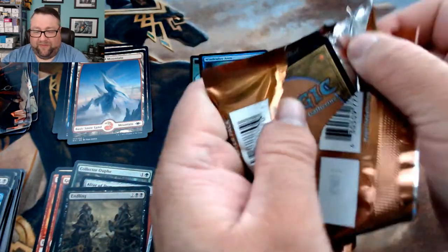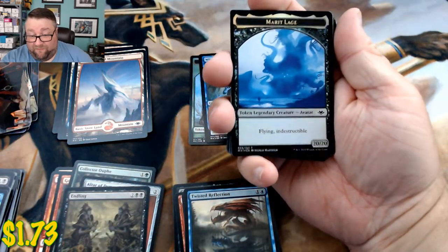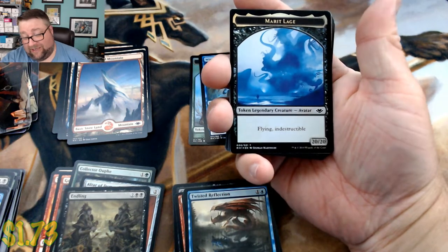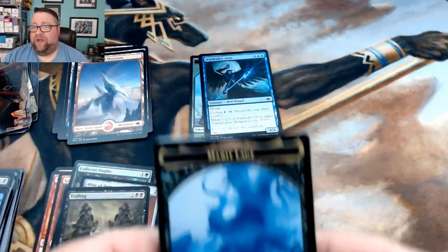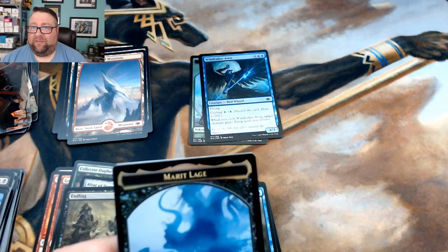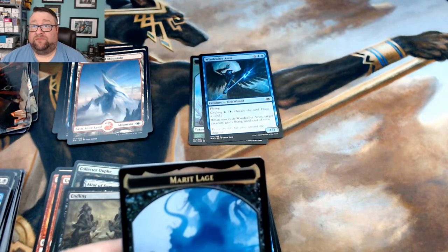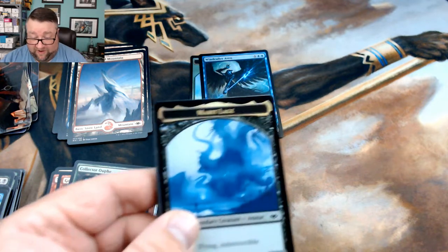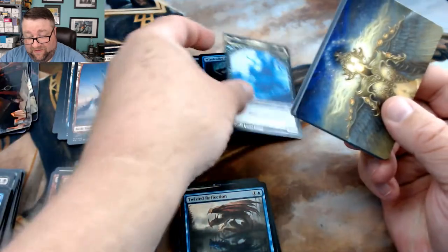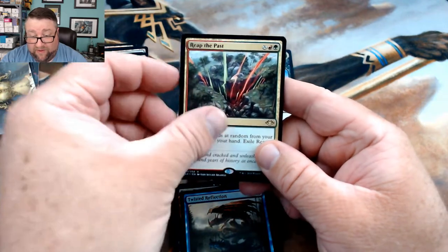Oh snap, we got a foil Marrow-Gnawer! Wow — I don't think it's on my price list, I'm not sure what the price is, but that's kind of nice. We got a snow-covered swamp followed by Reap the Past, Dismantling Blow, Scale Up, and Lanowar Tribe.